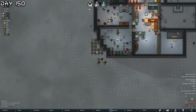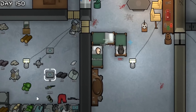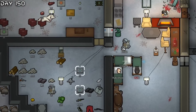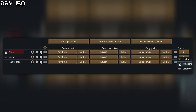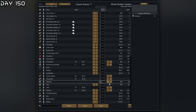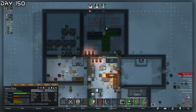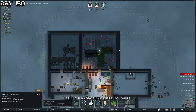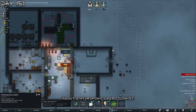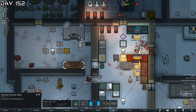Look at that - all of a sudden we are thriving. I should really conserve our glitterworld medicine - we barely have anything left. Time to start using normal medicine. I think we have enough food soon to support everyone. How many hydroponics do you need to support one pawn full of rice? I also want to make this an airlock because heat transfer is way too much.